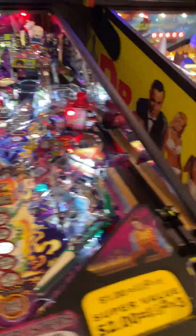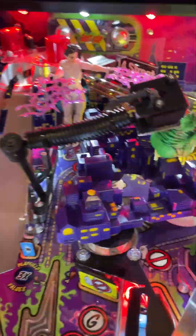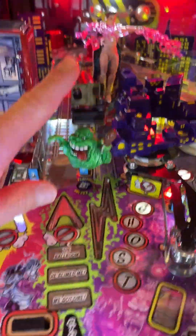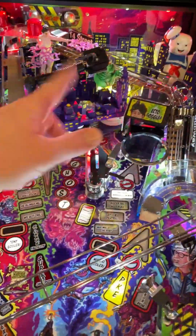On the premium, Slimer comes down to the playfield and moves back and forth. On the pro, Slimer is in a fixed position because it doesn't come down to the playfield. There's a slight gameplay difference because on the premium he moves back and forth, making him a bit harder to hit.